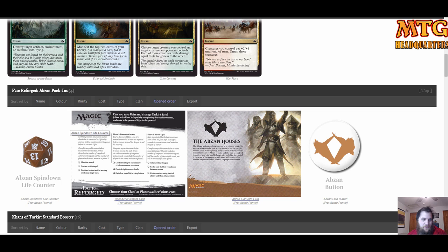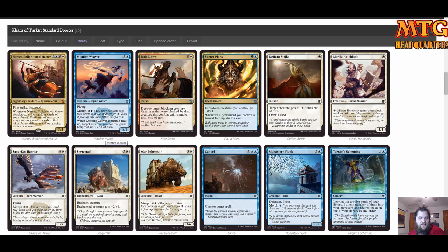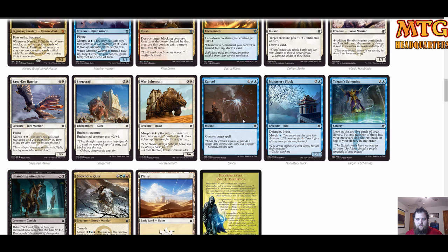We have our Abzan houses checklist card, our Abzan button, and our spin-down. Our Khans of Tarkir pack rares are Narset Enlightened Master and Burn — definitely a miss. I'm simulating being Abzan and deciding which cards make the cut. Mistfire Weaver is not really playable in Abzan. Divine Strike — Mardu. War Behemoth and a couple of morphs are both playable.